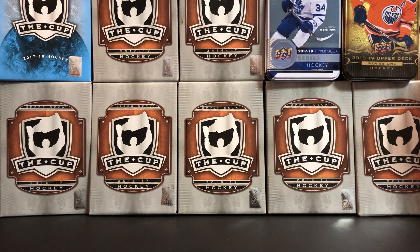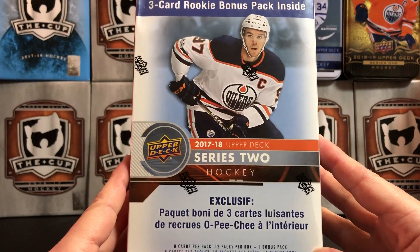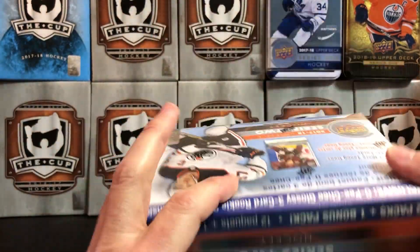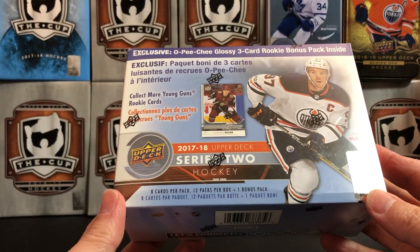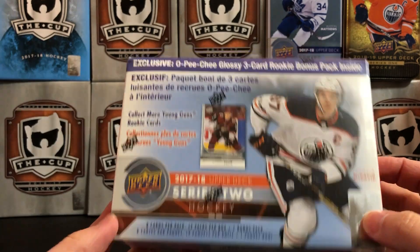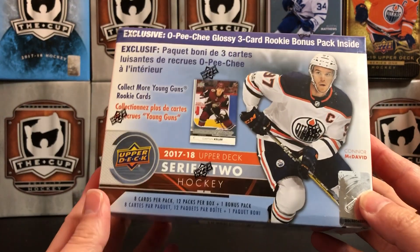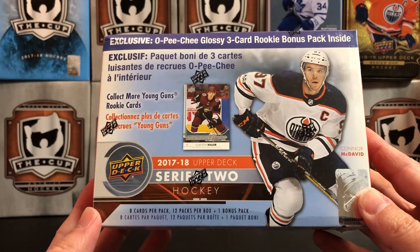It's a great day for hockey cards and today we're going to take a look at 2017-2018 Upper Deck Series 2 Hockey Mega Box. The Mega Box contains eight cards per pack, 12 packs per box, plus one bonus pack which is the O-Pee-Chee Glossy three card rookie bonus pack. Young Guns odds are one in four packs on this so we should get three out of this.